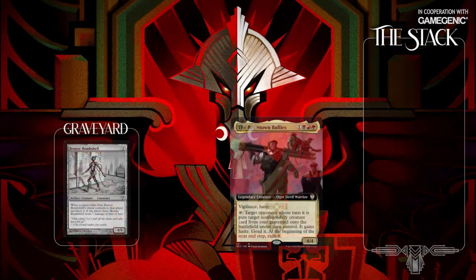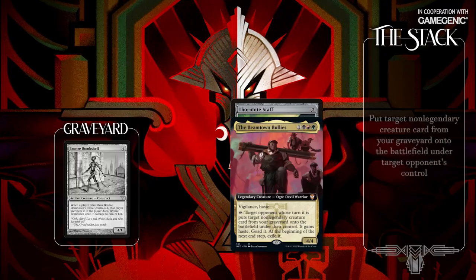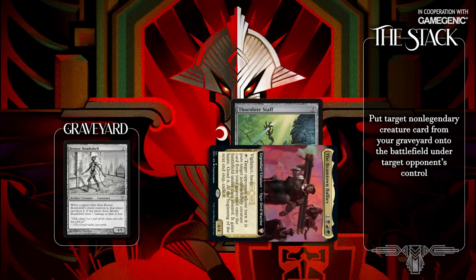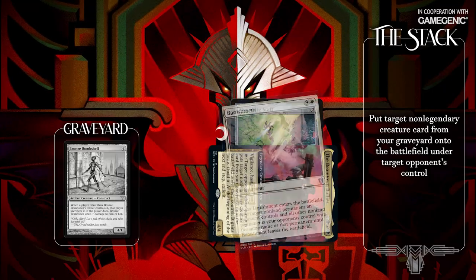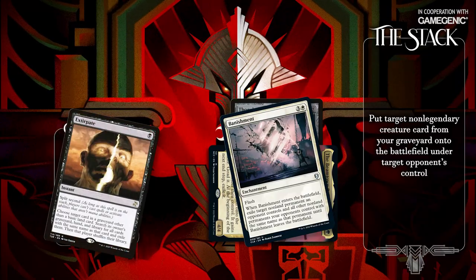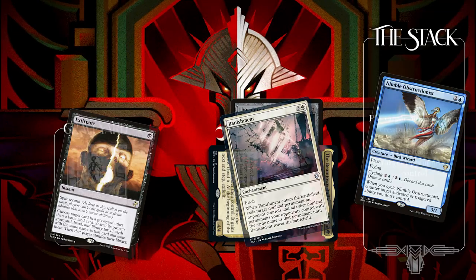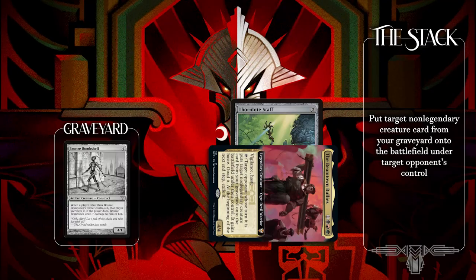With Beamtown Bullies in play, equipped with Thornbite Staff and Bronze Bombshell in the graveyard, I'll activate Bullies targeting my opponent and the Bombshell. At this point, you can remove either the Bullies or the Staff, or fire off graveyard hate to remove the Bronze Bombshell from my graveyard. You can also counter the Bullies' activated ability to buy yourself another turn. Be careful though, because if I can kill any other creature on board, it'll trigger the Thornbite Staff so I can try again.